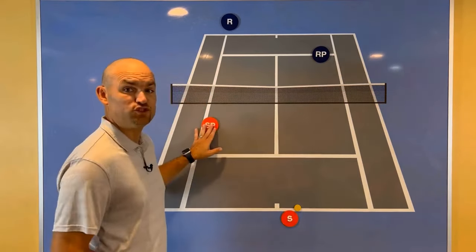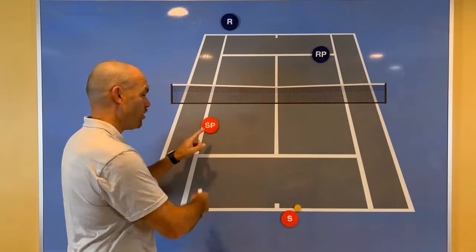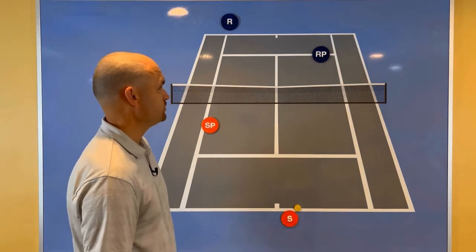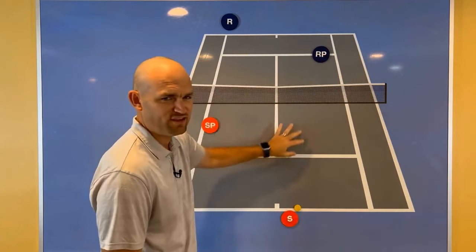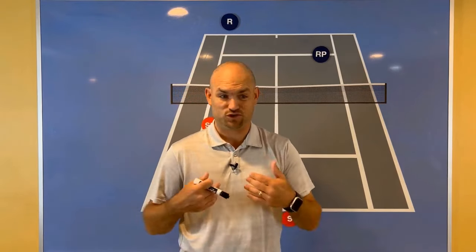When you see the server's partner standing in the wrong place, they're usually too far off to the side, oftentimes standing with their outside foot on the singles line. And you'll really see the same thing from the returner's partner — standing too far over and just leaving the center of the court open. Let me show you what this looks like on court.